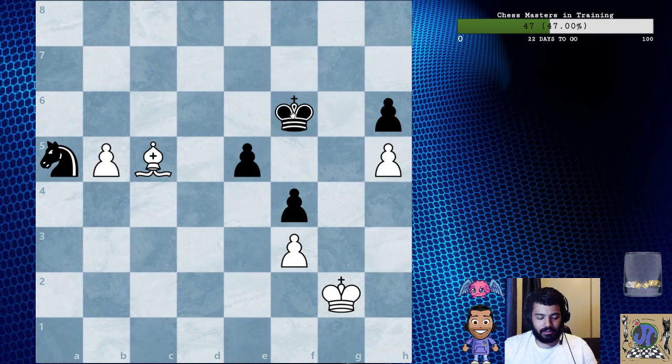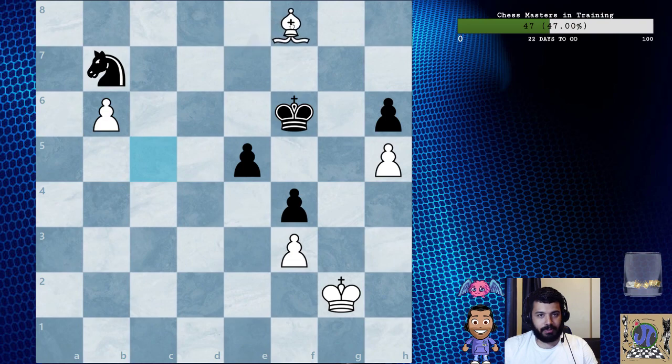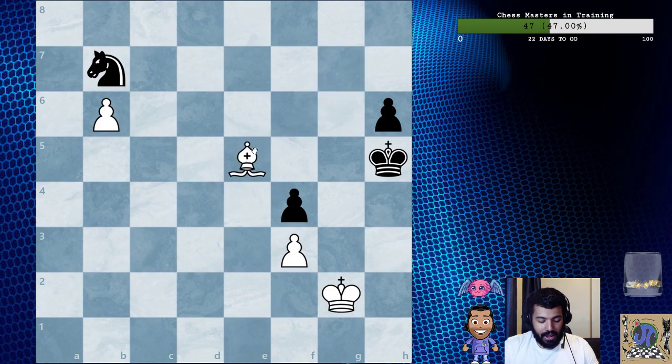King f6, b6, knight b7, bishop f8, king g5, bishop g7, king captures h5, bishop captures e5. The h5 pawn is gone but now the king must defend another vulnerable pawn — the one at f4.